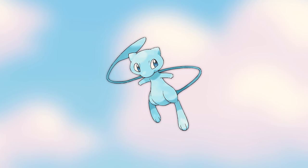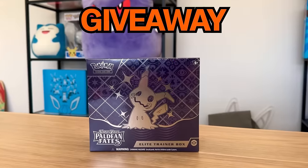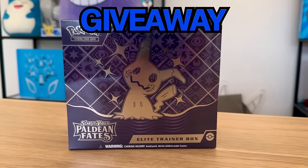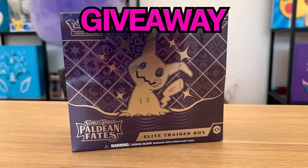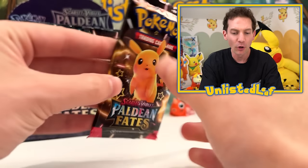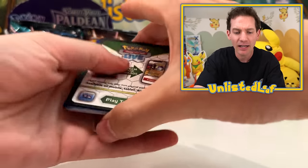But here is the rule: since there are so many shining Pokemon throughout this set, I'm honestly exhausted just looking through the ETB checklist. I thought if we managed to pull five or more shiny Pokemon throughout this opening today, that'll activate the giveaway, where I'm going to give away a completely sealed brand new ETB of Paldean Fates to one person that simply leaves a comment on today's video. Have you opened up Paldean Fates yet? What sort of pulls have you been getting? Are you excited for this set?